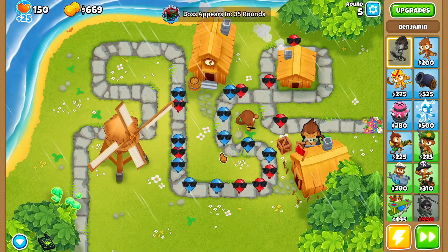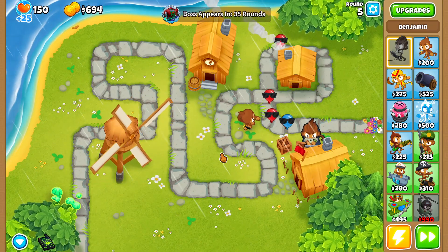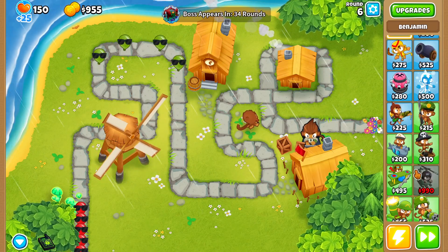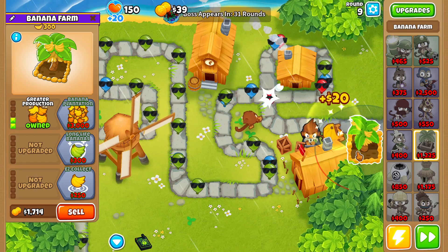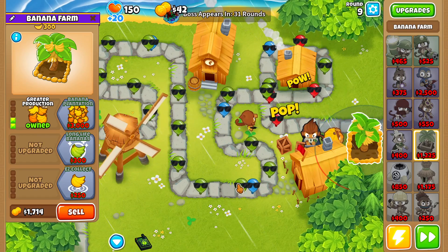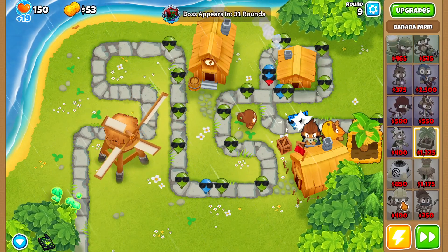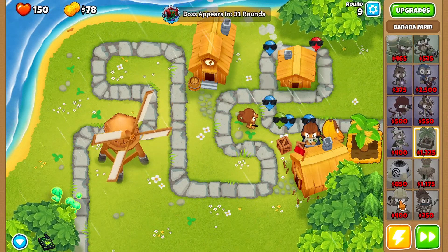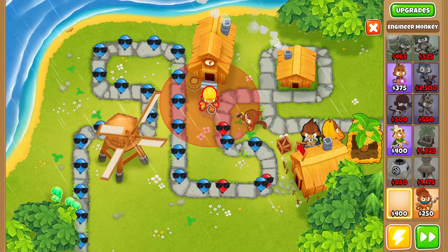I'll also go for our engineer to make us a little bit of extra cash. So as far as our early game farming goes, it's going to be pretty similar to what we've been doing. The first thing we do in every boss event after Benjamin is placed is grab a 200 banana farm. Because these balloons are giving our dart monkey a hard time, I'm going to go ahead and buy an engineer monkey.